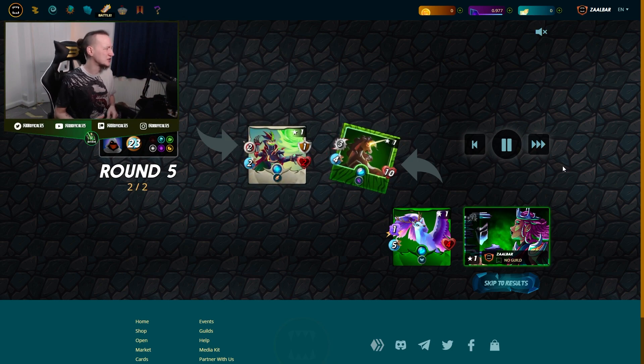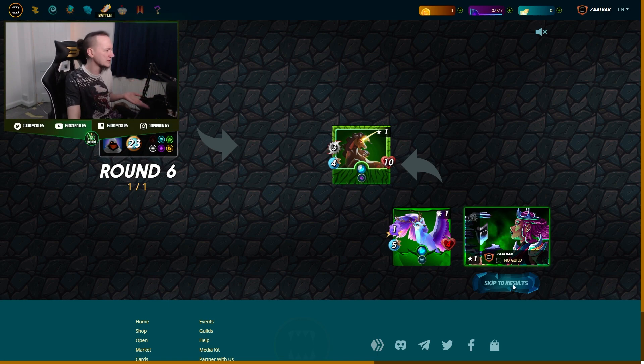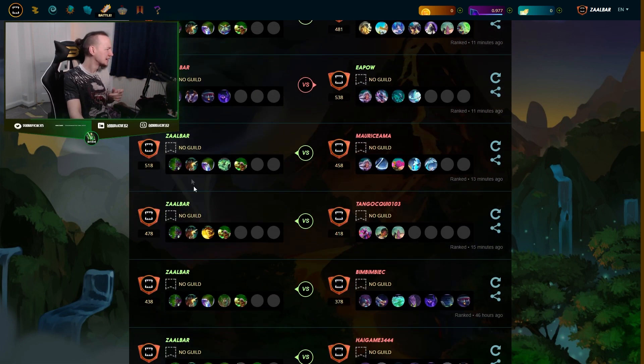I've done this in numerous battles — I'll scroll down and show you a bunch more. You can see I lost this one: Earth wasn't available, so I tried a Windeku deck and got beaten. Here we took out a water deck very easily. I had Ooze and Fungus Fiend in there but they wouldn't have come into play against those particular cards anyway.